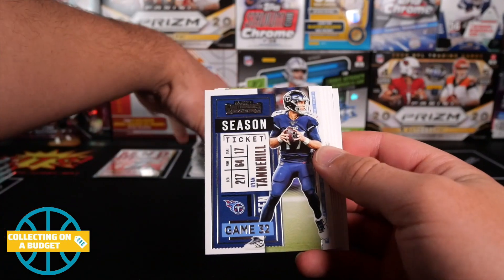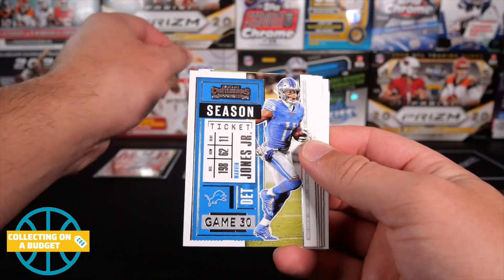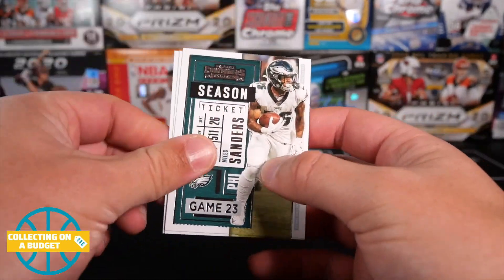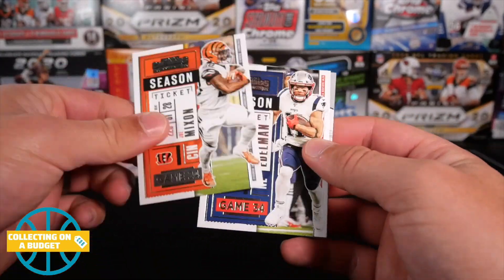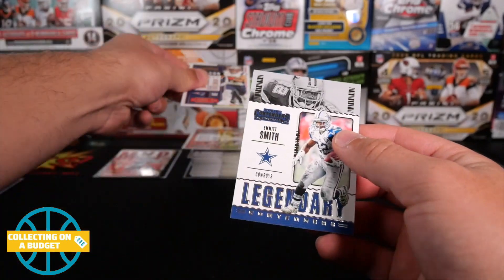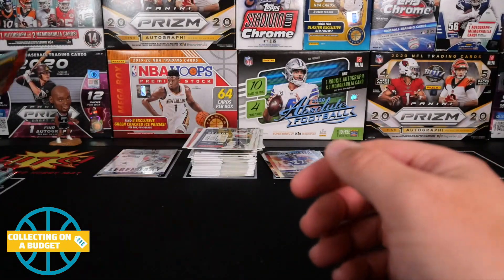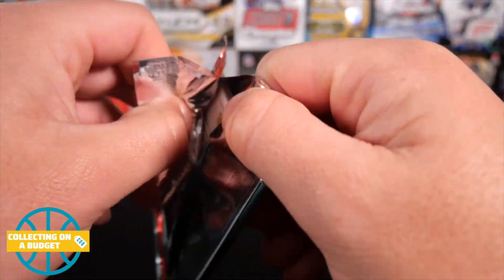D.J. Chark — and I know that happens with hobby. Ryan Tannehill, Marvin Jones Jr., Richard Sherman, Miles Sanders, Joe Mixon, Julian Edelman, legendary contenders Emmett Smith. This is a rough box here.